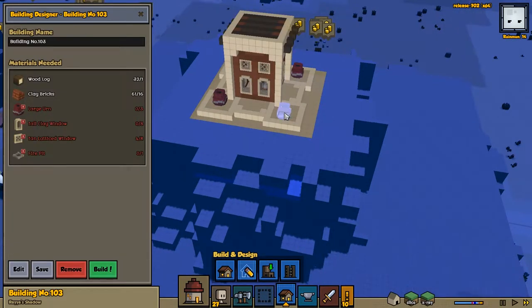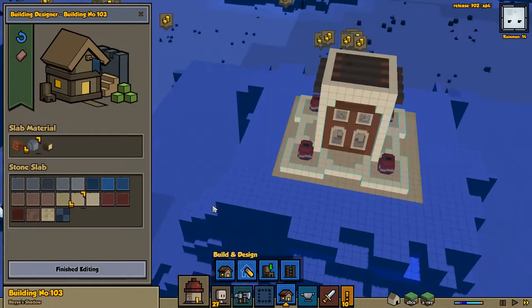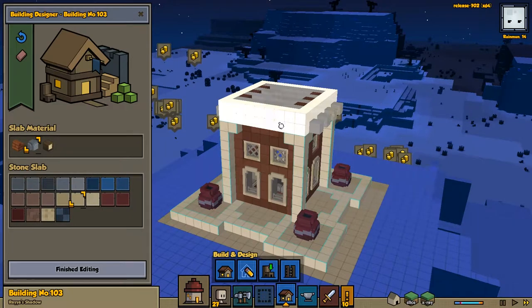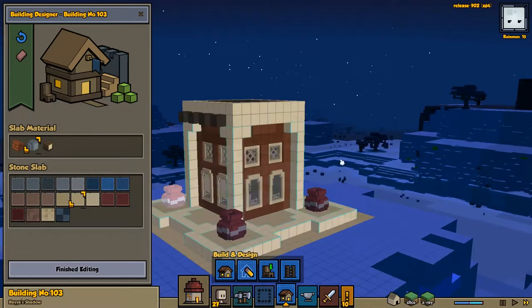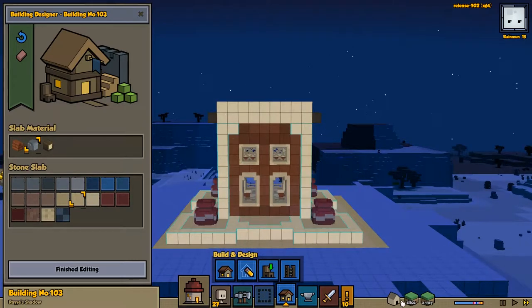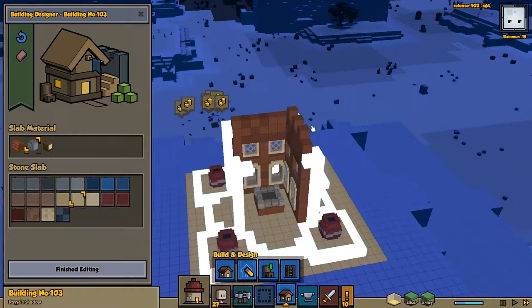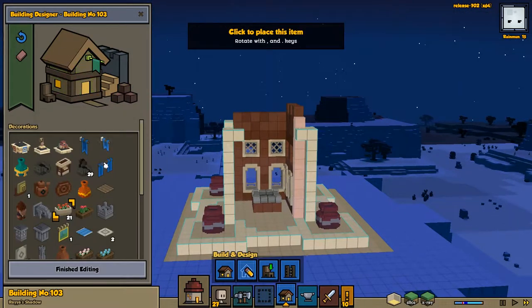Enough complaining — you guys aren't here for me to complain. You're here to see me kill off my hearthlings in dramatic and unimpressive fashions. The building is still kind of broken in the game, so we can't take the roof off of the structure, but we can add some adornments to it, make it a bit cooler. This is a temple after all — the people of Raya's children don't have to be a simple folk.